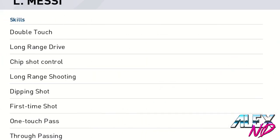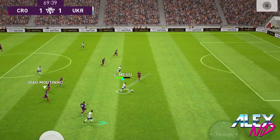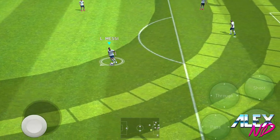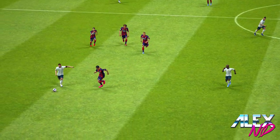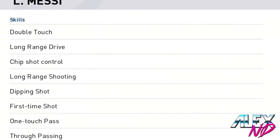Speaking of another skill of Leo Messi — through passing — this is a skill that's kind of true to life, as Messi creates scoring opportunities for teammates really easily. To do a through pass, just click the through button. You can also do a lofted through pass by swiping up. This skill indicates that his through passing will be even more precise, finding the player you need to score the goal.